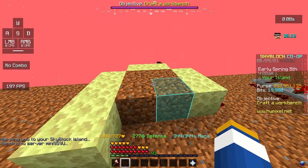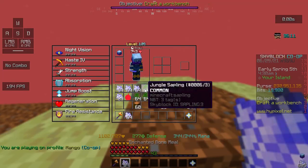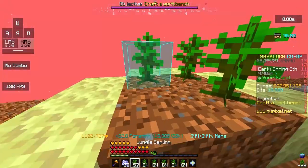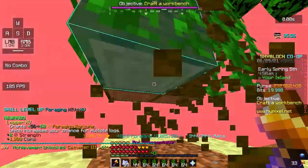All you do is plant 4 at a time, enchanted bone meal it, and then break it. This requires very little movement, and can be faster than actually foraging due to not having to wait for a tree or ever running out of trees.